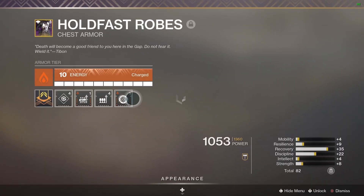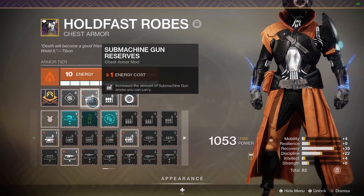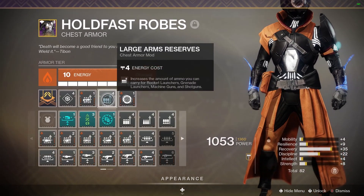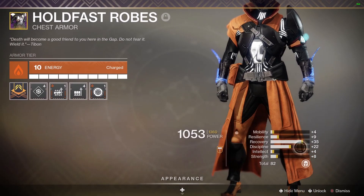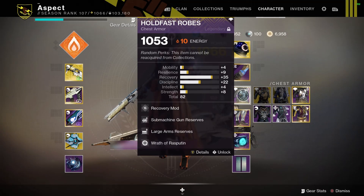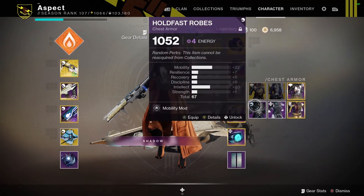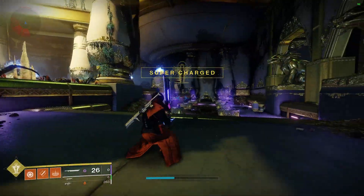The Rasputin seasonal artifact here is completely irrelevant to the build. The chest piece is just here for the stats, sword ammo, grenade ammo, and some really good perks. Thanks for watching, guys.